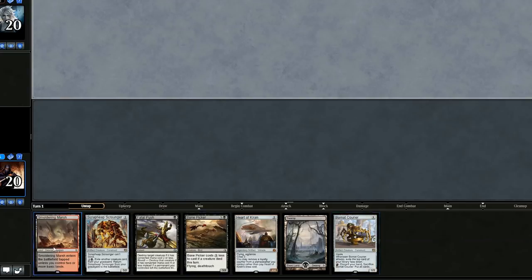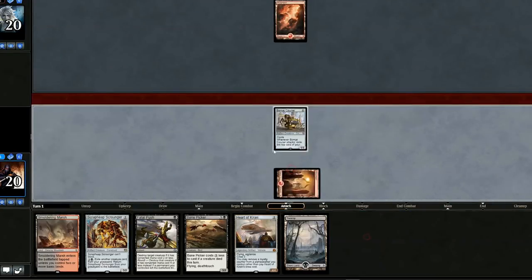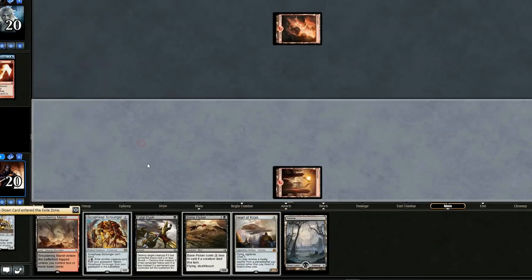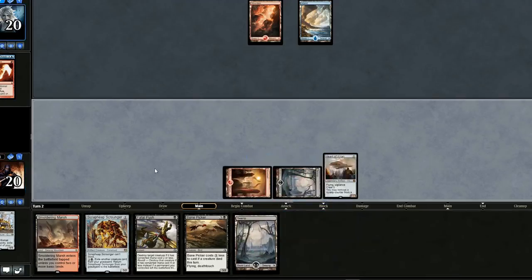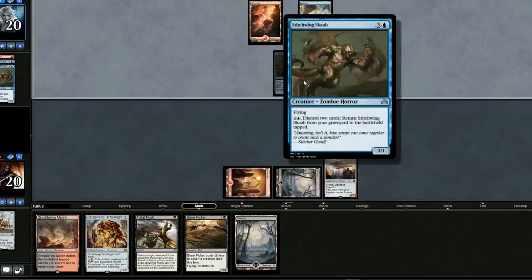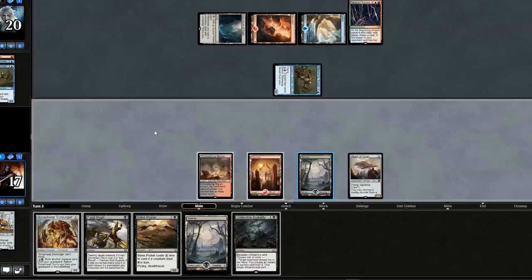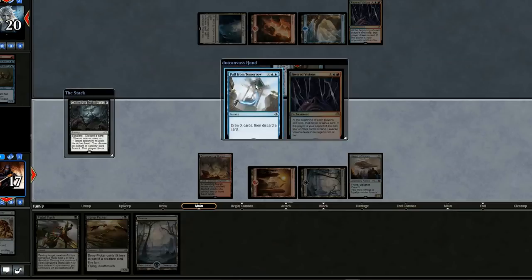Opening hand is kind of keepable — this land is horrible, but let's go for it. Let's play the Courier and swing for one. It looks like we're up against Blue-Red Emerge discard — they probably have Drake Haven and stuff. We'll drop the Vehicle and pass the turn. This Amalgam guy already — he has two more in his graveyard. Let's use Collective Brutality, discarding Scrounger.